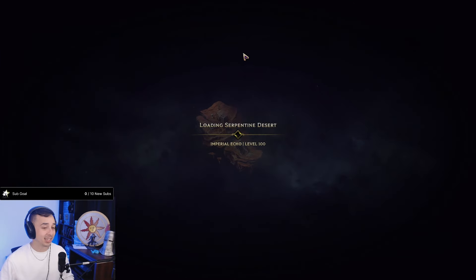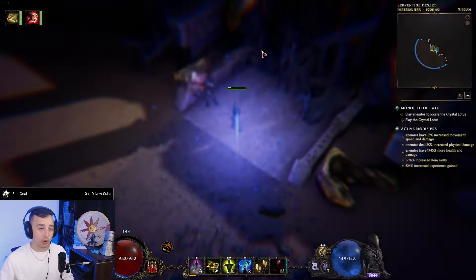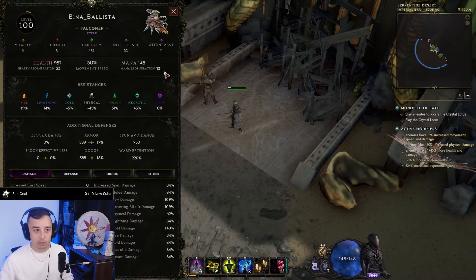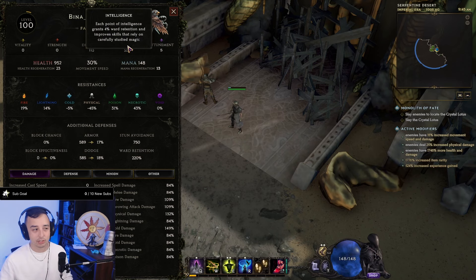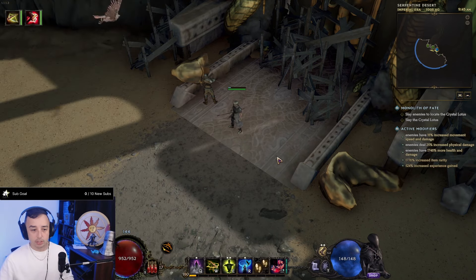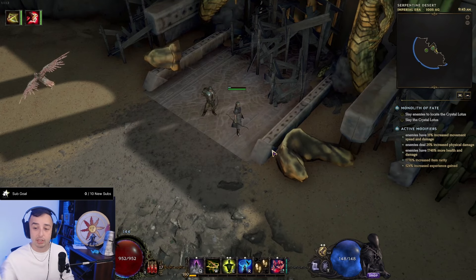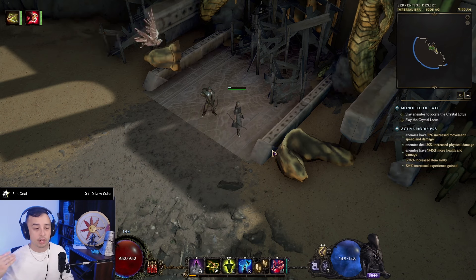Aerial Assault will buff my Ballistas because inside that skill tree there is a node that makes you deal more damage per Intelligence. On this build, you want to stack as much Dexterity and Intelligence as possible. I'll go over one map real quick and have footage of the Pinnacle Boss fight at the end of this video.